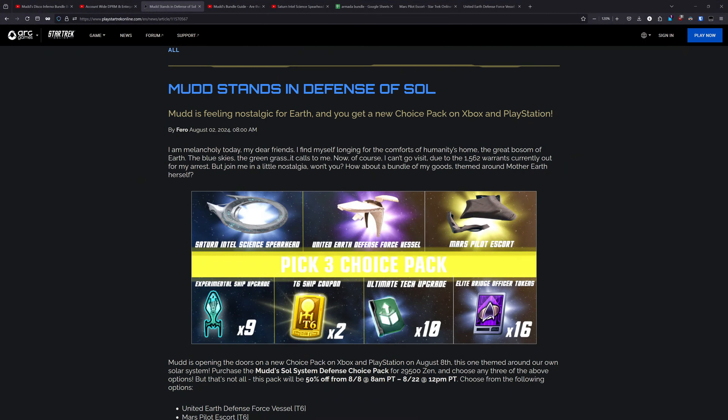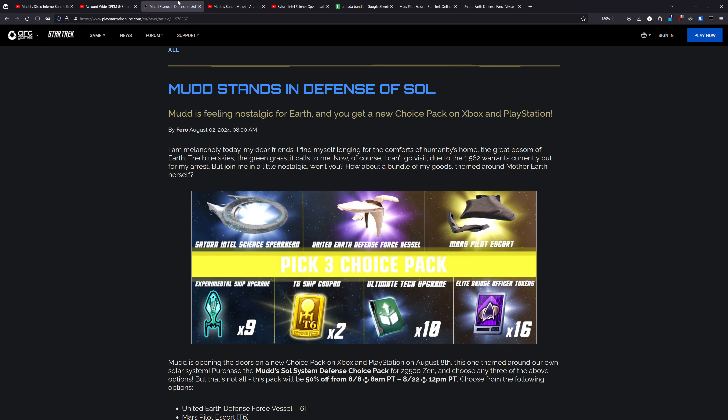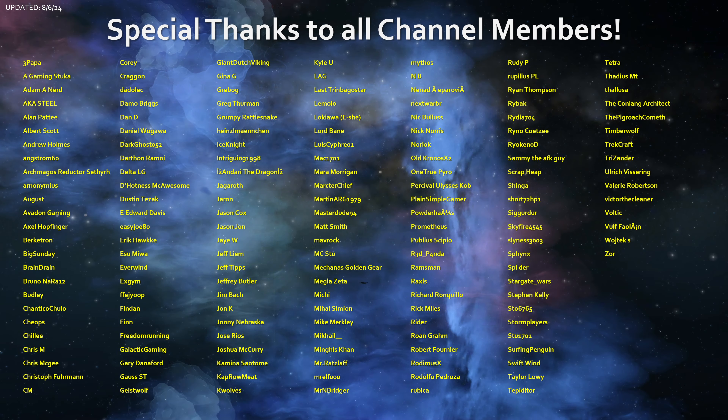To wrap things up, this Mudd's bundle is really not something that most of you should be concerned with. If you're dropping this type of money into the game, I think there are plenty of other Mudd's bundles that will give you much more value for your account — like the Disco Inferno bundle and the Dread Through the Ages bundles that dropped earlier this year. But this bundle just really doesn't have much going for it value-wise, unless you are specifically looking to get one of these ships on a bunch of characters on your account. So that's my thoughts — let me know what you guys think down below. I just really don't think most of you need to worry about this; you're best to save your money for something else. And that's going to be it for today — as always, thank you to all channel members and viewers for the continued support. See you guys around.